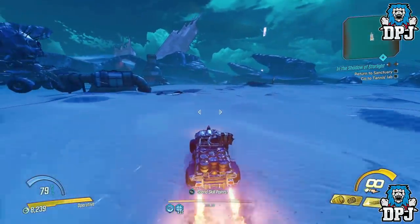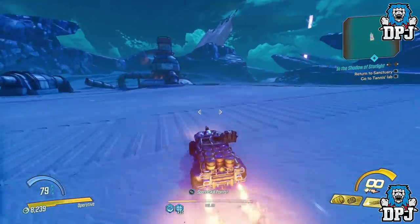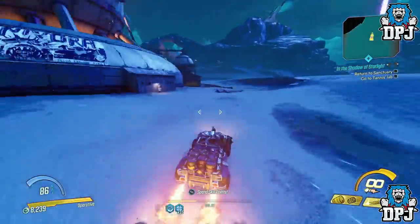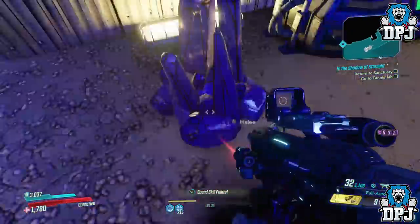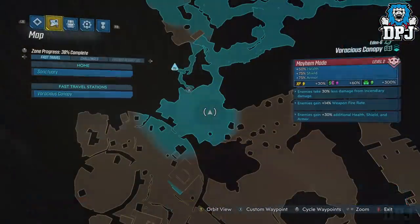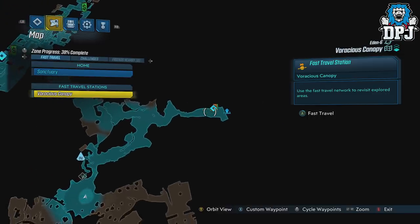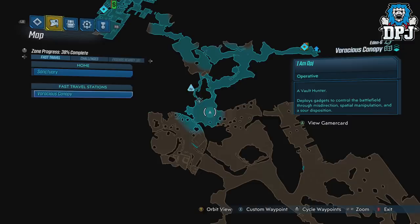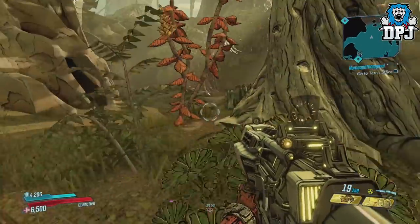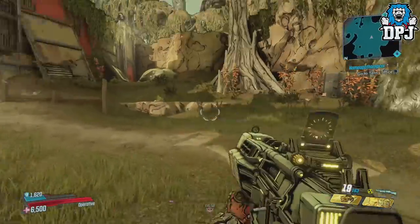Now I'm not sure if doing this on Mayhem 3 ups those iridium drops — that's something you can try out yourselves. Another great iridium farm spot is Iron Voracious Canopy on Eden 6. Spawn in, travel to the save point, then just jump down into this cave. Here you will find iridium — collect it, quit, then reload and rinse and repeat.